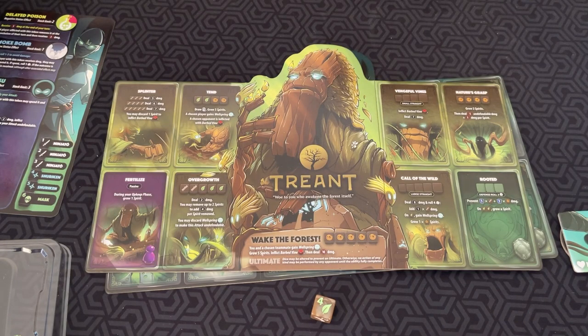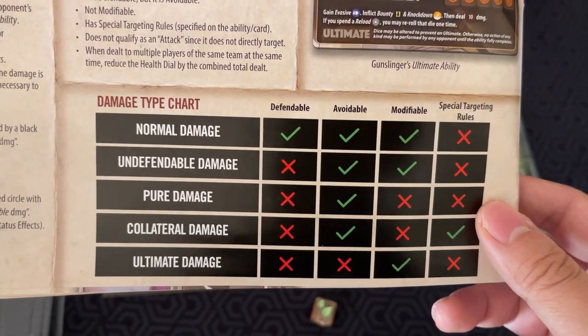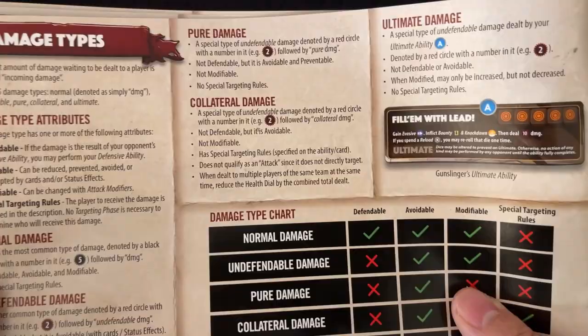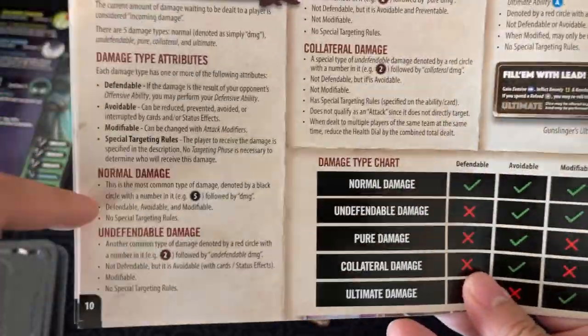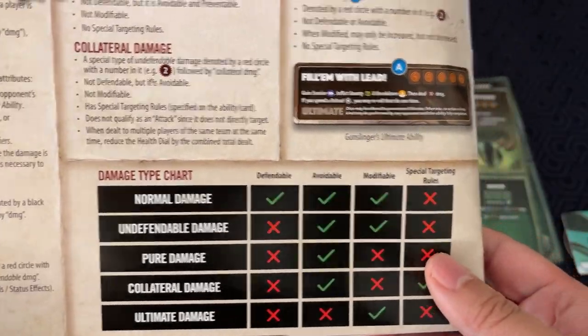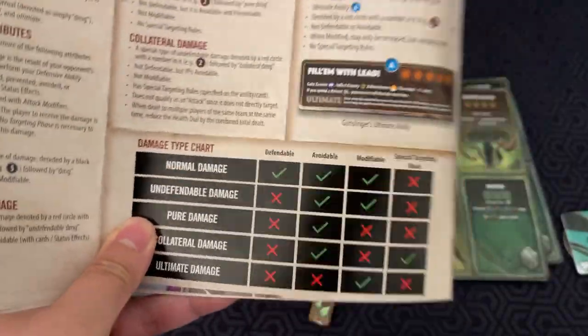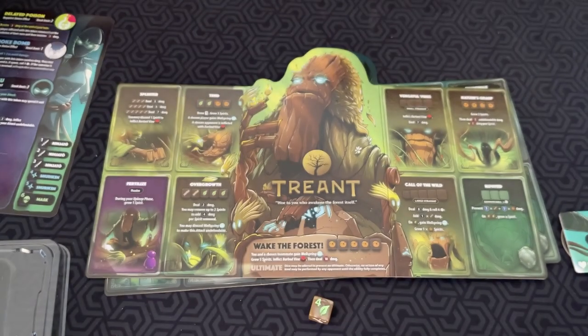The one thing about this game that I find a little annoying is the different damage types. There's a whole chart: normal damage, undefendable, pure, collateral, and ultimate. Ultimate damage triggers when you use your ultimate attack and can't be blocked. Normal damage can be defended, avoided, and modified. Undefendable — marked with a red circle — can't be defended but can be modified. Pure damage is a special type of undefendable. I think this is a real annoying factor in what's otherwise a pretty elegant game.